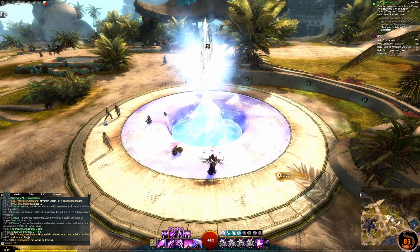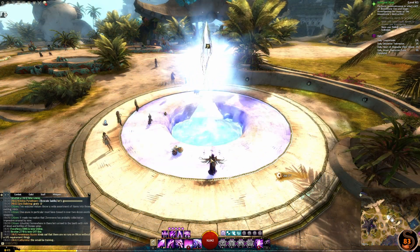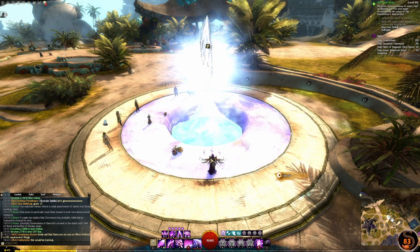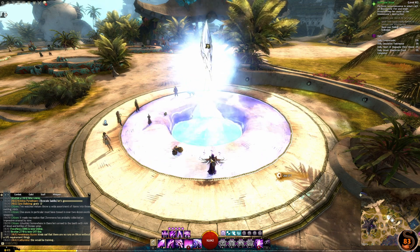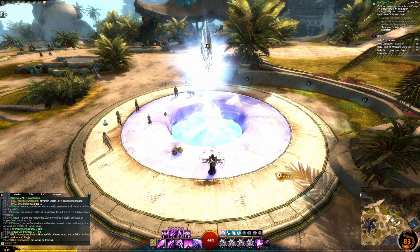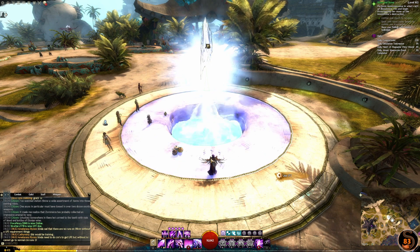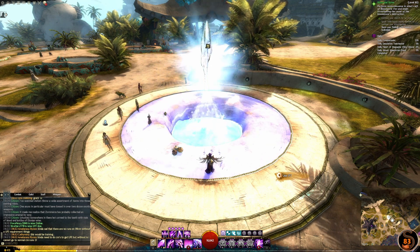Once you have your bloodstone shard you're now ready to claim your gift of mastery. The gift of mastery is one of four things you will need to combine in the mystic forge to gain your legendary weapon — the other three being the gift of fortune, the gift of the legendary you're creating, and finally the precursor for that legendary.